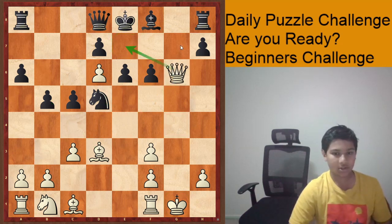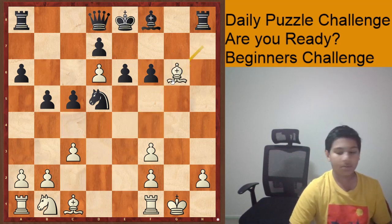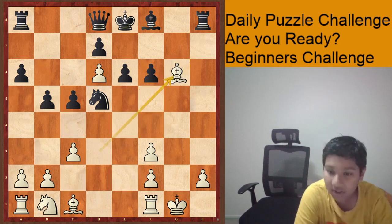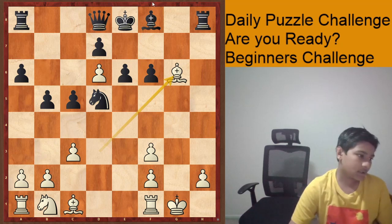So the winning move is Queen g6 — this just seems weird, right? Free queen. Well, Bishop g6 is just checkmate, and it's as simple as that. That's the answer.